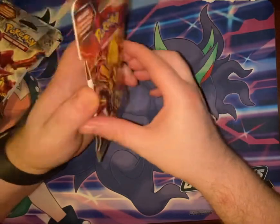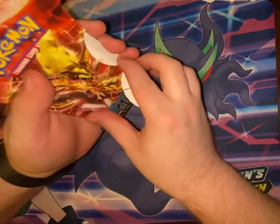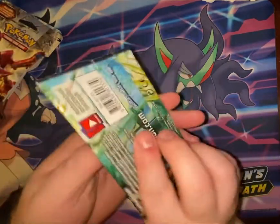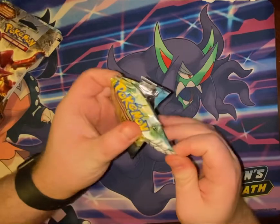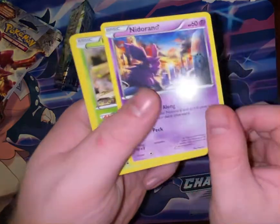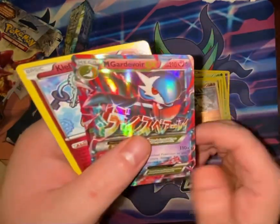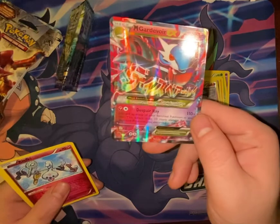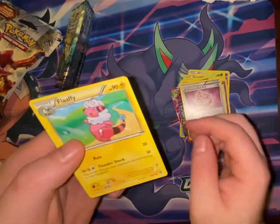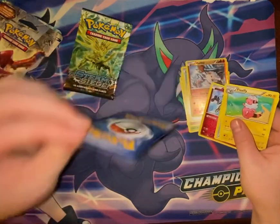This doesn't look like the other ones. It's not what I'm used to. We have a Nidoran Male, Fungus, Mankey, Klink, Mantine, Mankey, Mega Gardevoir EX. Nice. Flefki, Pokepuff, Flaffy. All right, so we're off to a hot start.